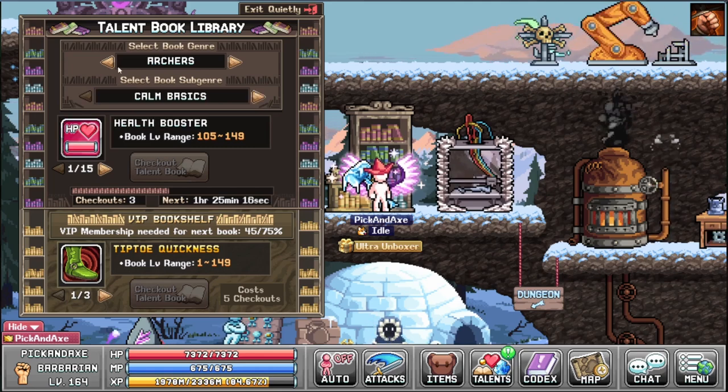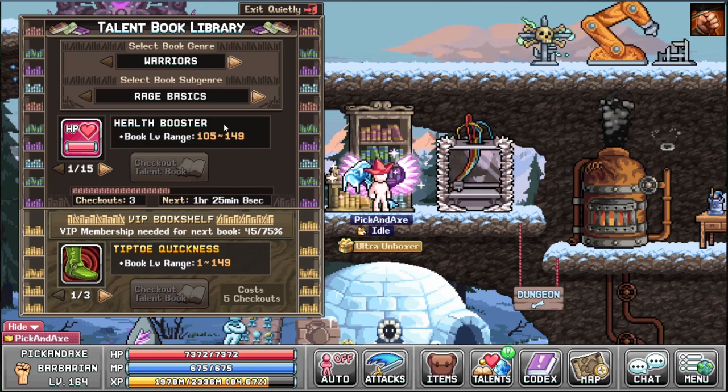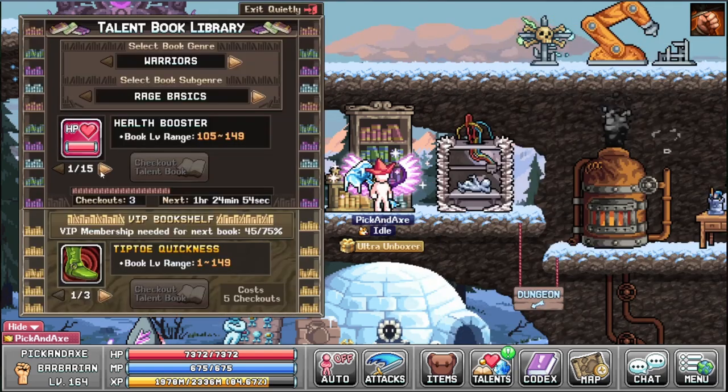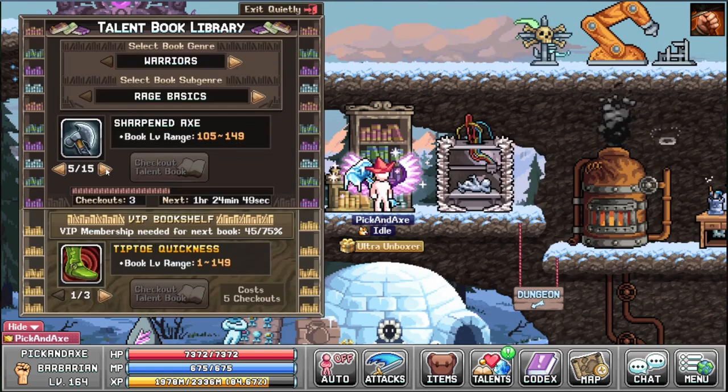The books are tradable using the storage. However, an archer cannot use a warrior book even if it is for a shared skill like the Sharpened Axe. Once you take out the book it's locked to that class.